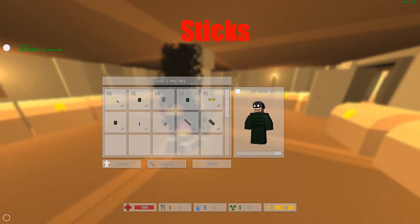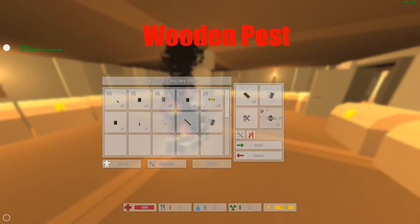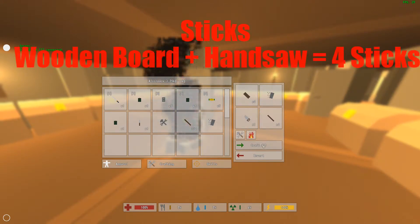I'm going to show you how to make sticks from boards, wooden supports, a wooden pillar, and a wooden post. So you take your wooden board, you put it in the crafting slot with the handsaw in the tool slot, and that will get you sticks.